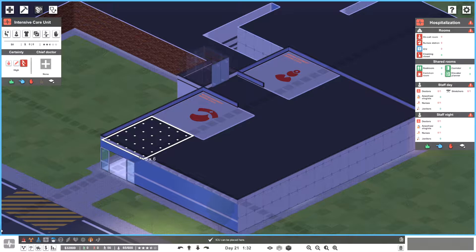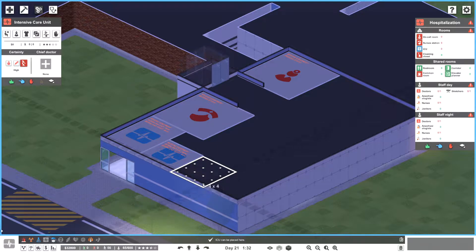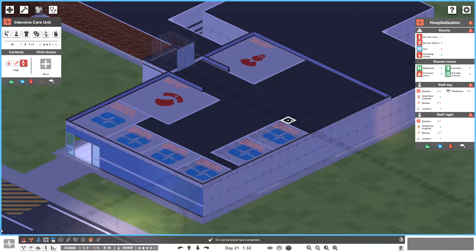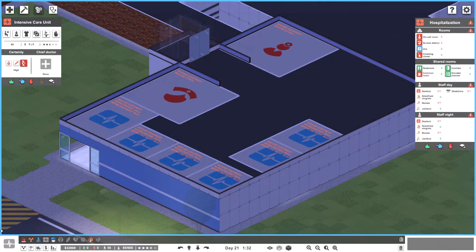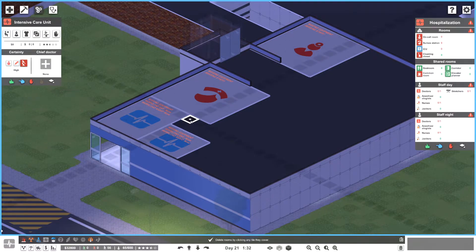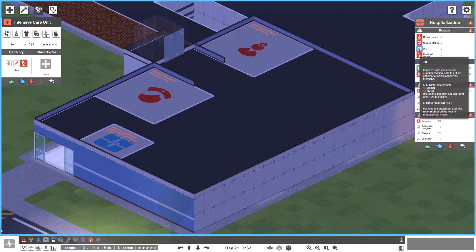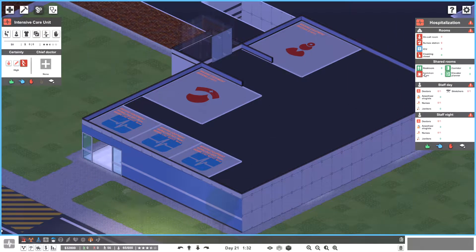We've got the ICU rooms and these are four by four. I don't know how I feel about them being this small, but they do fit in. I don't know how many I'll need — probably not this many, we should start with reduced numbers. Let's get rid of a couple — I'm going to have three ICU rooms for now.